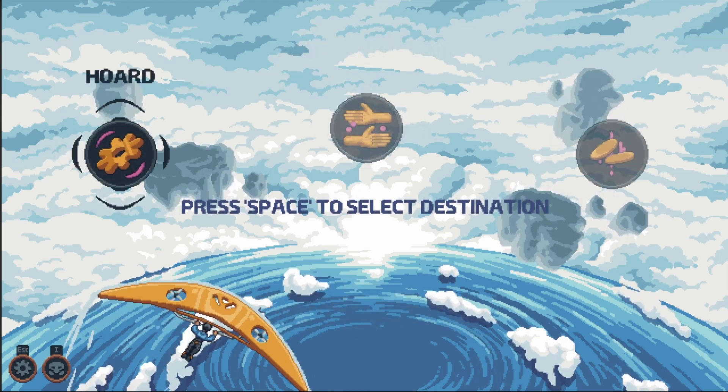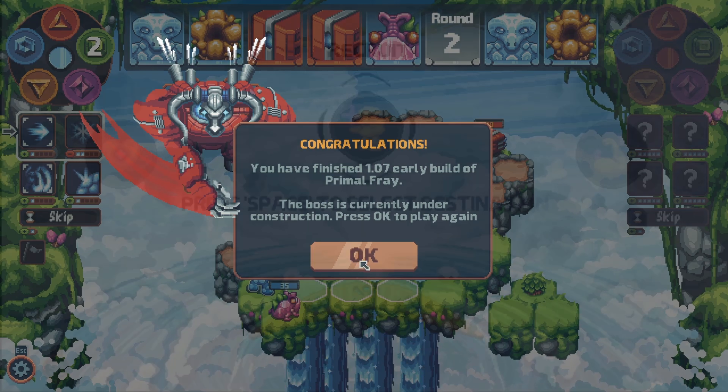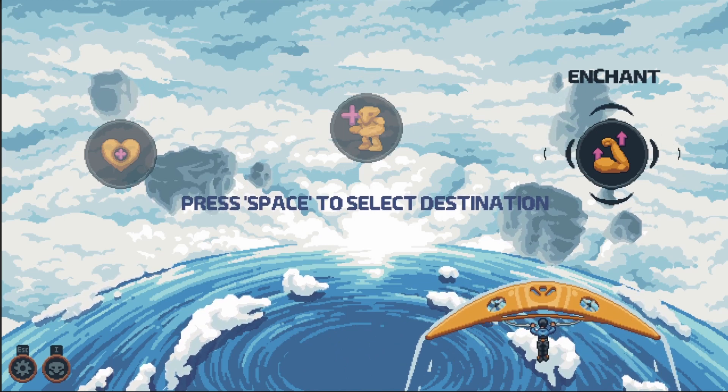I will talk about currencies and merchant in another video. The same goes for boss, which will take some more time to explain. So, let's focus on rewards necessary to play the game now: recruiting a primal, getting an enchantment, and healing your team.